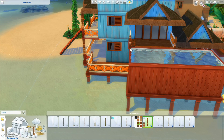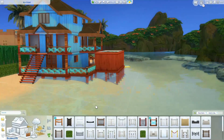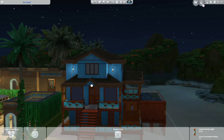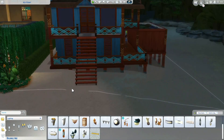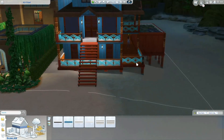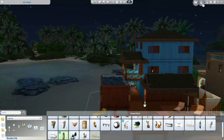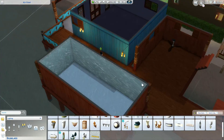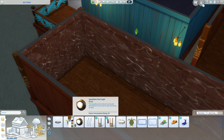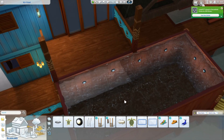It has three bedrooms and is on one half of a 40 by 30 lot at the Key Point lot in Sulani. I think that's the lot with the volcano but I'm not really sure — I haven't really played in Sulani much. I started a sim there but never finished because I didn't find it very fun. I don't really play with occult sims. I did try the vampire pack and finished that aspiration, which was pretty fun, but it's just not my thing.